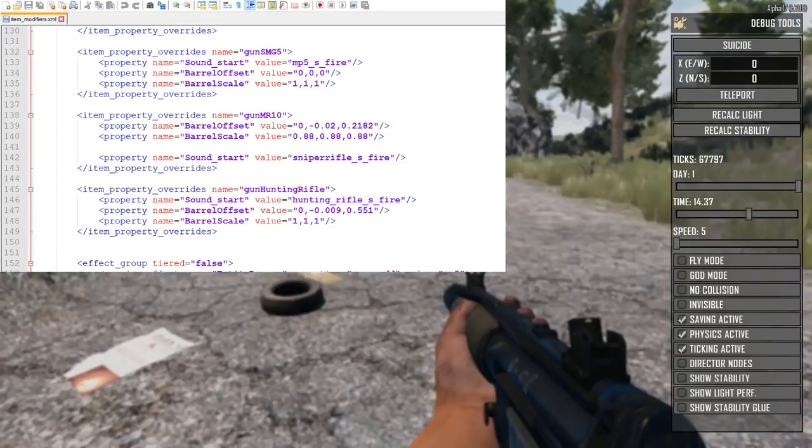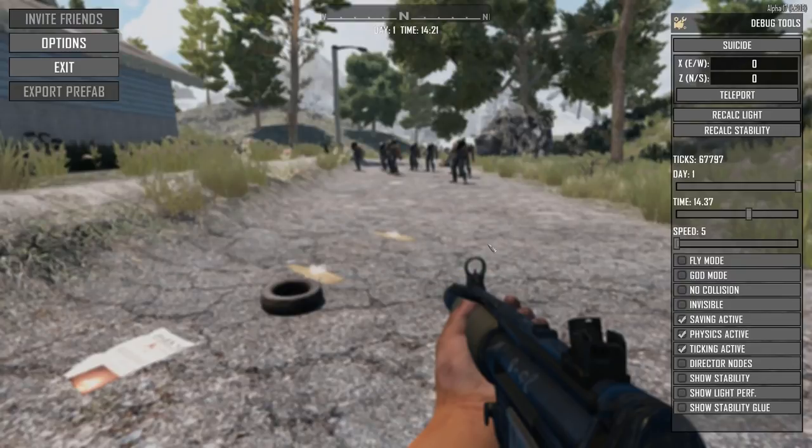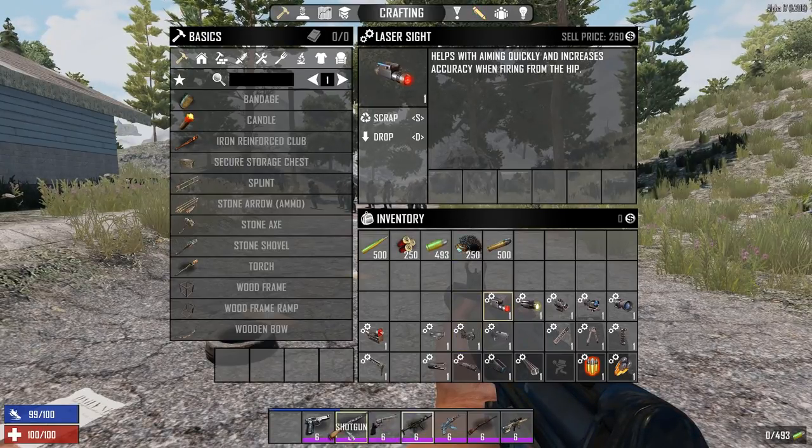The silencer does slightly less damage and reduces both falloff range and max range. So if you're running a silencer, it should be on a weapon used at short range, since it makes the gun less effective at distance. Next, let's look at the laser sight, which is really interesting.